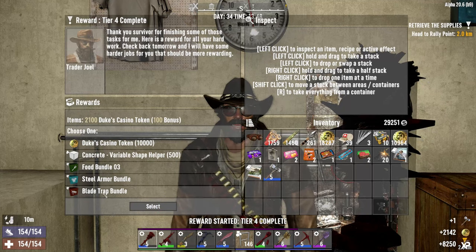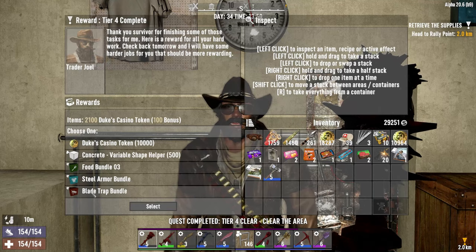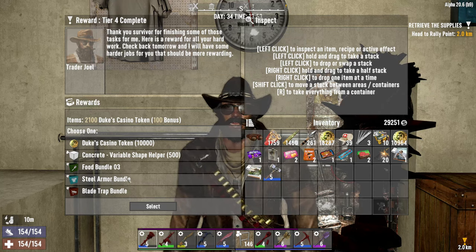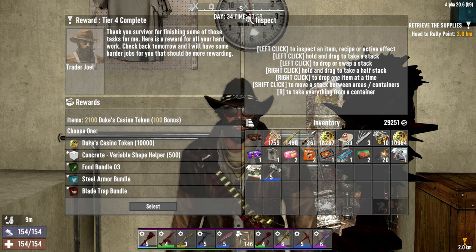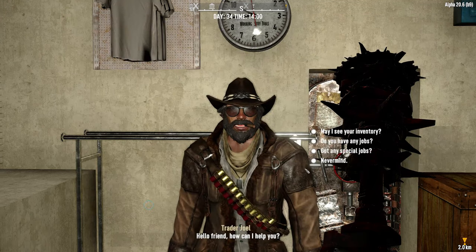Oh hello — we're now cranking it up! I have a choice — I can go for a blade trap bundle, which is basically like a propeller that munches up zombies. I don't think I've read that yet. Steel armor — no. Concrete. Or I can have 500 concrete blocks, or just outright 10 grand if I want. I'm stuck between the 10 grand and the blade — I might go for the money. When in doubt, take the money.